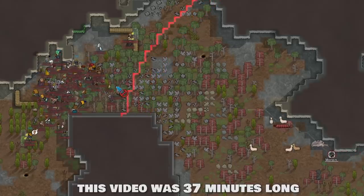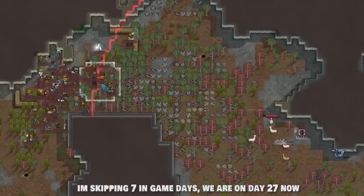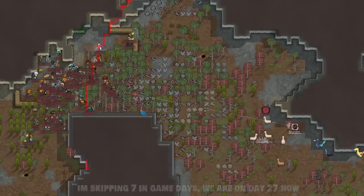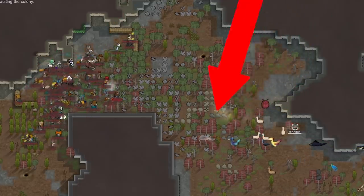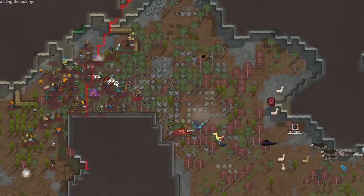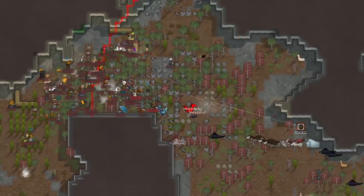This has to be the dumbest RimWorld playthrough I've ever done. I don't know why I recorded and edited up to 25 minutes of footage, but I'm just going to scrap it all because this is literally all we've been doing — basically just buying animals and rocket launchers from orbital traders.